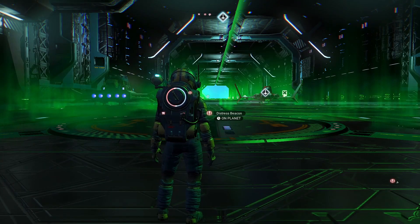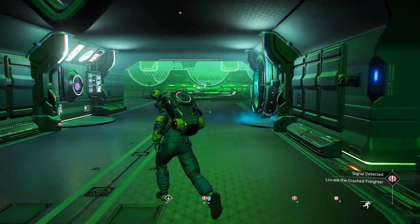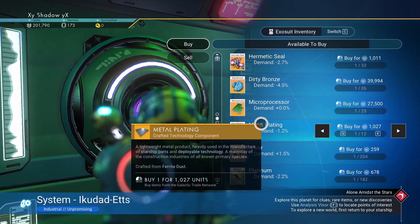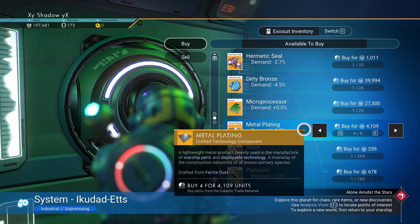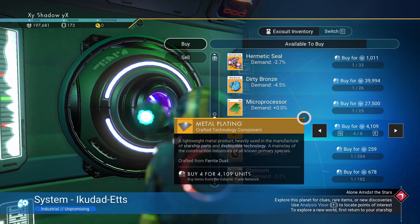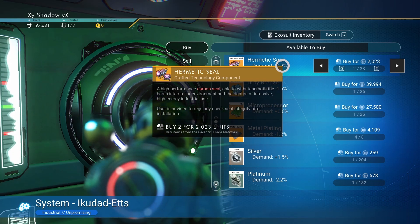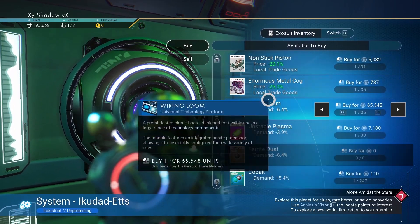So my next steps: I'm going to head down to the distress signal first. Before we do that, I want to buy a couple things to get ourselves in a good position. I'm going to the market — we can buy ferrite dust, and I also want to get some metal plating, I'll get four. Metal plating is a crucial part of fixing these ships and also getting fuel for your ships to take off. I'm also going to grab two of these — they're needed to fix certain items. If you have some extra cash, like we got lucky with that pirate, go ahead and buy these. You can make them from scratch too, but I'm taking the opportunity.